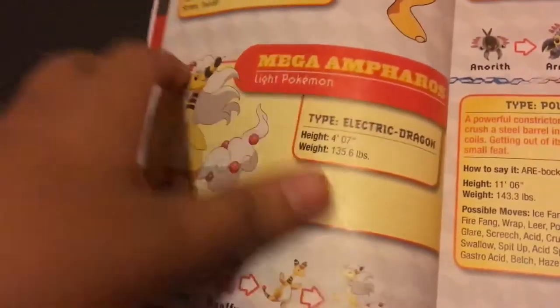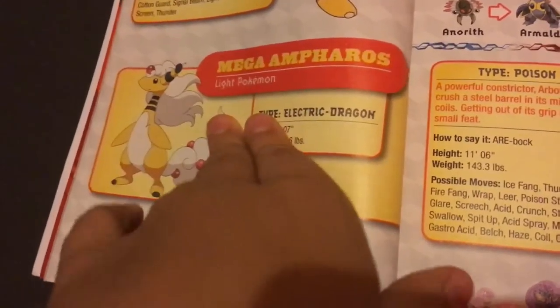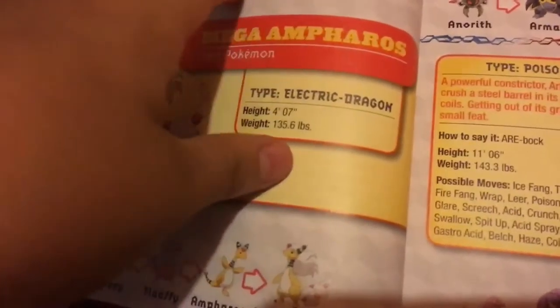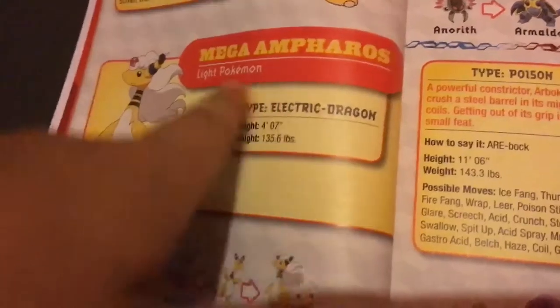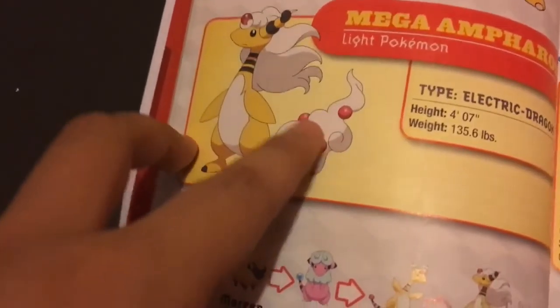It has a Mega Evolved form. I actually didn't know about this, but about a year and a half ago I found out about it. Mega Ampharos — it's Electric and it also turns into a Dragon type, which I think is cool. It goes from this to this. I just like the red balls.